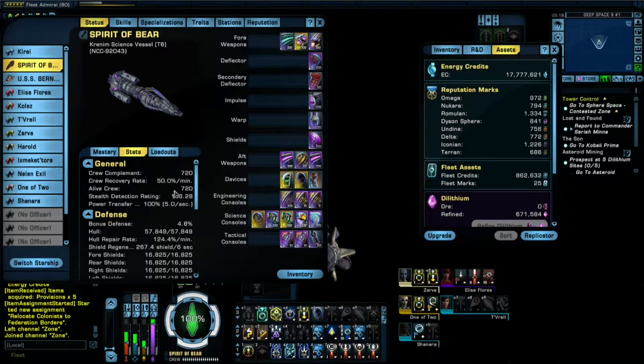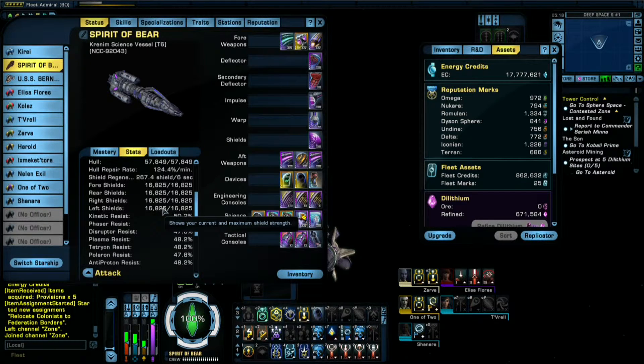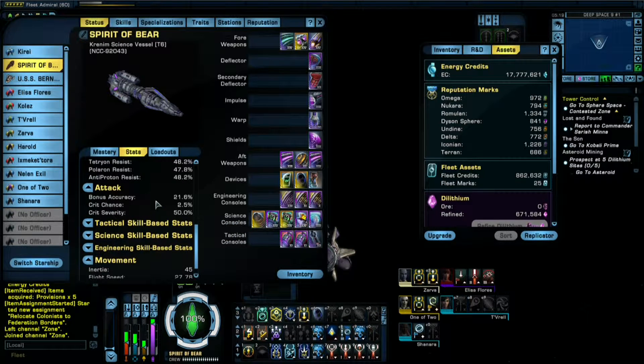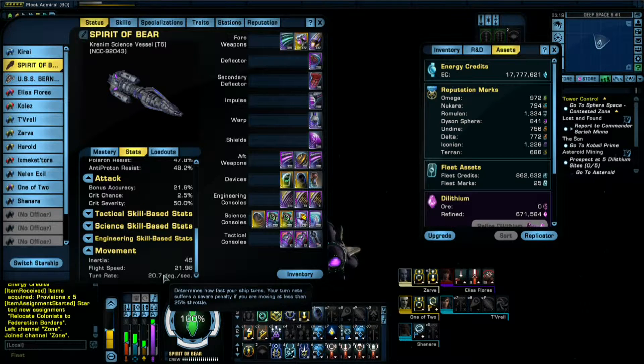Let's take a look at our stats. There's the crew, our hit points, hull points, shield regen, our resist, and all the fun stuff. As for maneuverability, since it is a science ship, it's more maneuverable than the cruisers but less so than the escorts — but it isn't too bad.